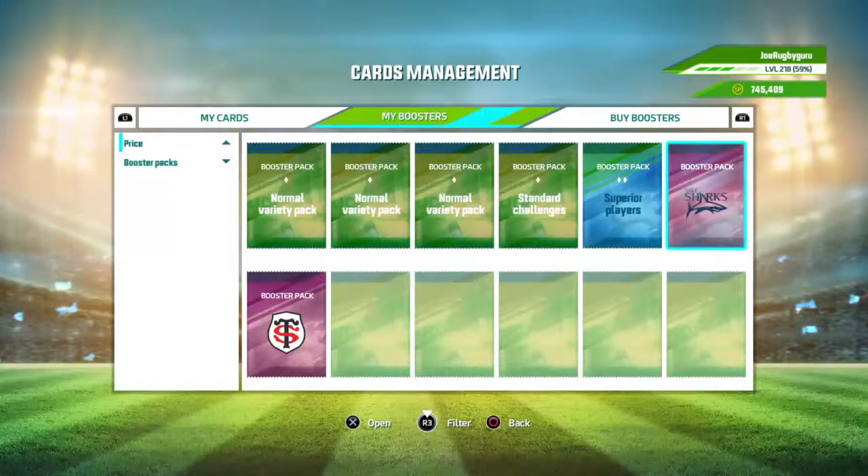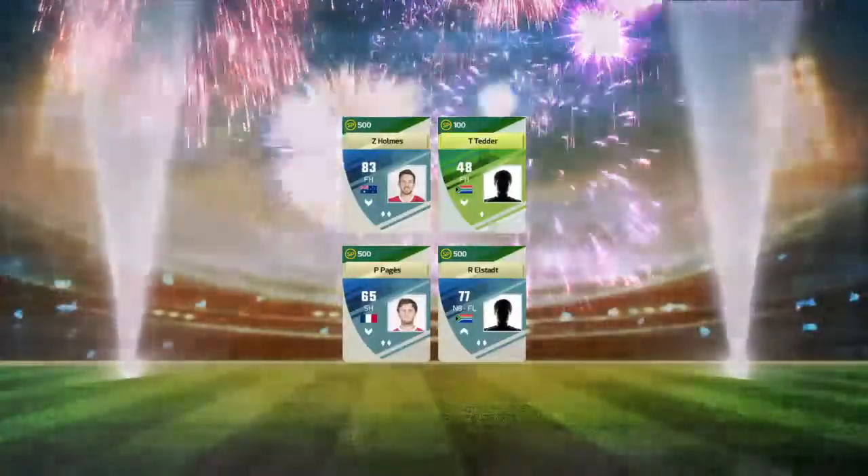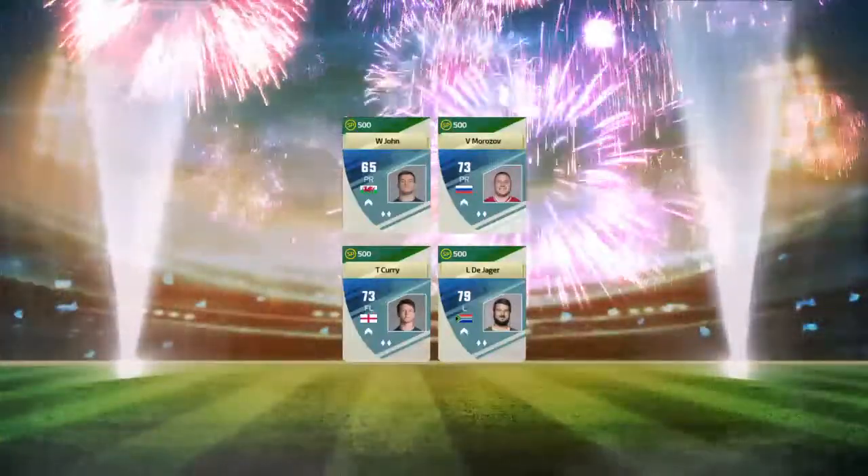Next up is the Toulouse pack: Holmes, Elk, Stud, Pages, and Tedder — I think I only got Patches. Really bad players for a really expensive booster pack, which is why I don't buy them at all. Then the Sale Sharks — and I have every single one of them so far.